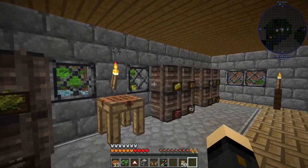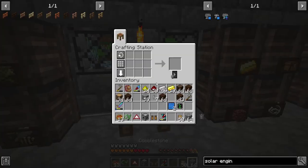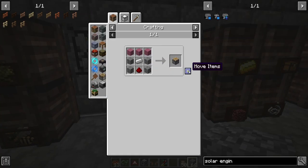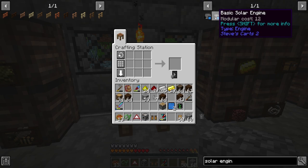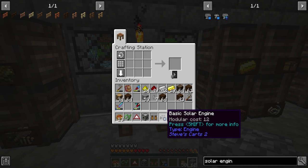I need to make some pistons — we only need one and then I think we're good to go for our basic solar engine. So we've got the assembler, the side chest, and then the basic solar engine. Very good.